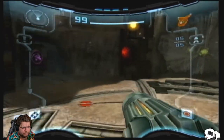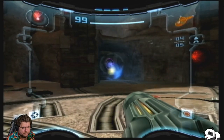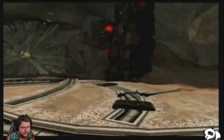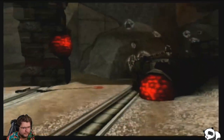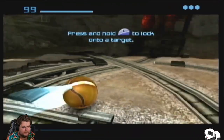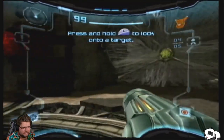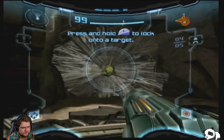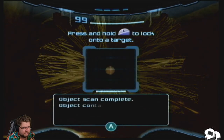Right now we have our double jump, we've got our charge beam, we've got missiles — only five of them, so I've got to be careful. We've got our morph ball, and also our boost ball. This is something they've made some changes to since Metroid Prime 1.